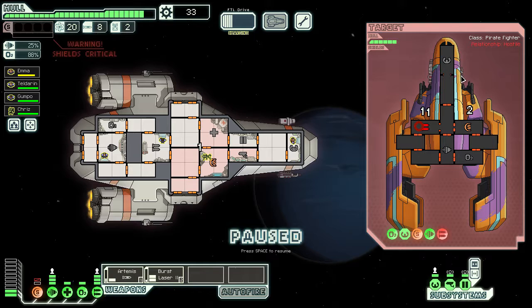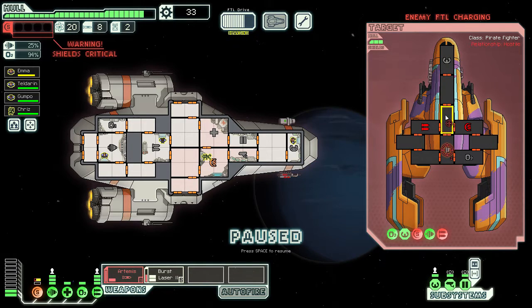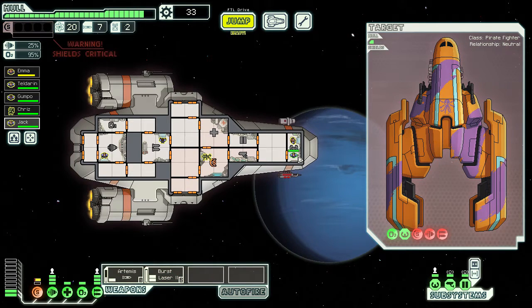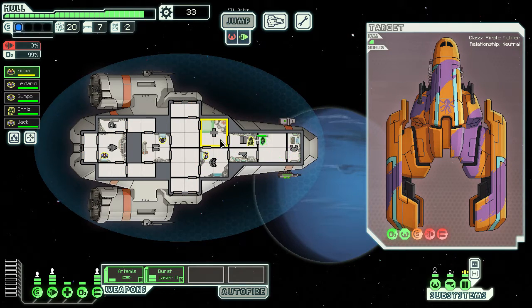What just happened is their beam weapon hit in a line across multiple rooms — our shields are completely down, but fortunately we just took out their weapons. We keep firing on their weapons and it looks like we started a fire in their shield room. Now they're trying to get away, so we want to take out their engines — I'm going to use a missile for that. If I had fired lasers we probably would have destroyed them, so instead we accept their offer and get a free crew member. This is Jack. Let's put Jack in the shield room and get Emma healed at the med bay.